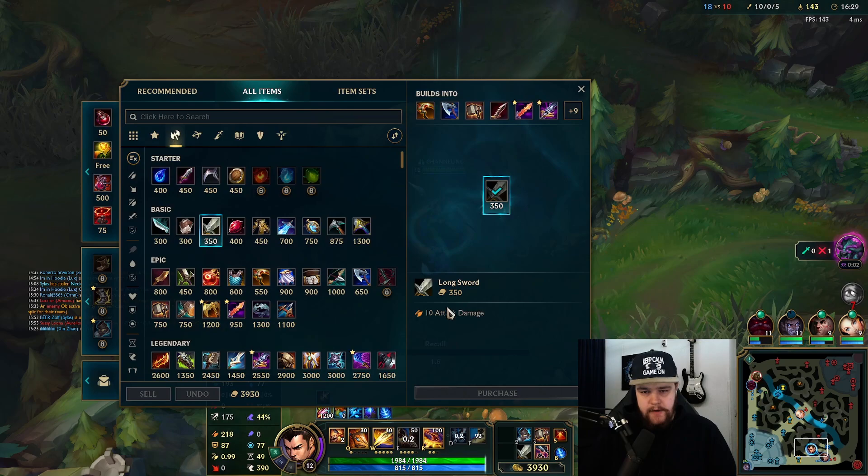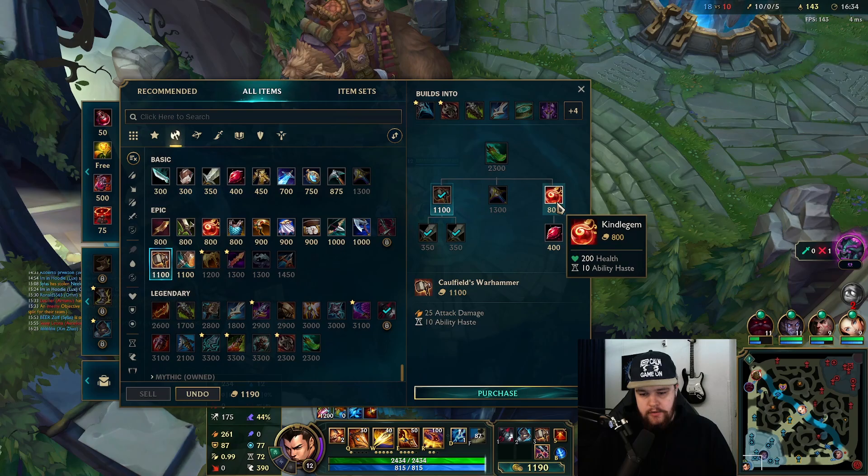I'm just gonna go run up to the Rift Herald now. The last thing you want to give a Belveth is a Rift Herald, so definitely try to keep that in mind if you're playing against this champion. I am still good here to just go for this item now.